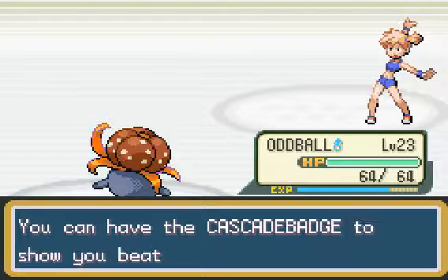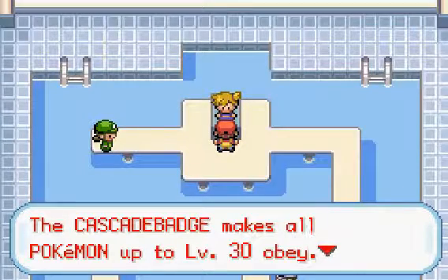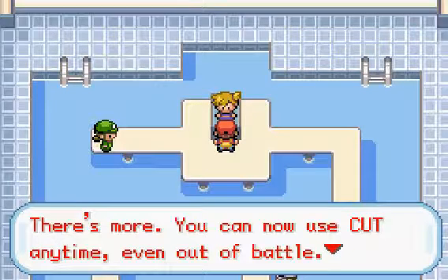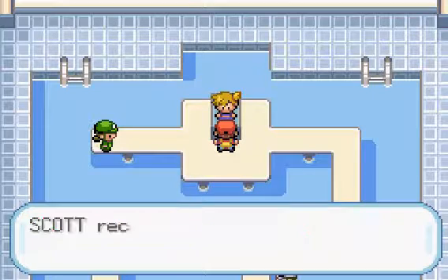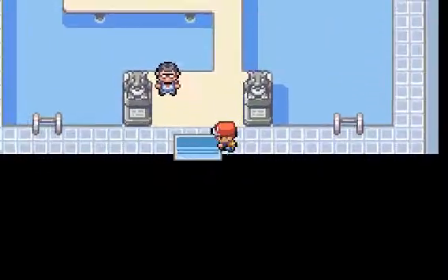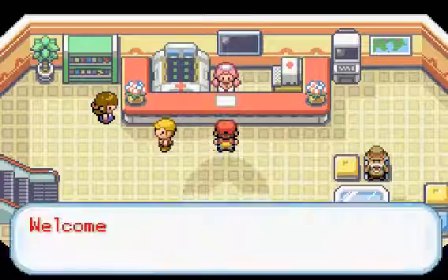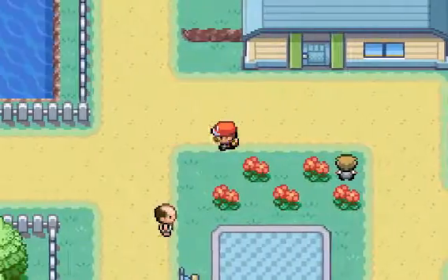What up, Misty! Wow, you're too much. You can have the Cascade Badge to show you beat me. Receive some money. The Cascade Badge makes all Pokémon up to level 30 obey, including outsiders from trades. You can now use Cut anytime, even out of battle — you can cut down small trees to open new pathways. You can also have my favorite TM. Scott received TM3 Water Pulse from Misty. Water Pulse is a fairly decent move — I think it also gives a status effect some percent of the time. I don't have any water Pokémon yet, so I can't really use it.